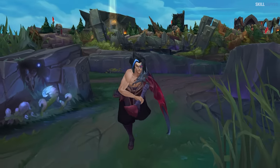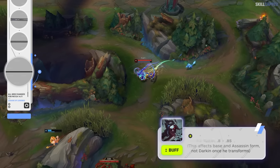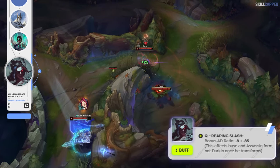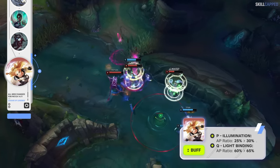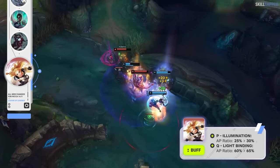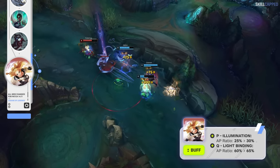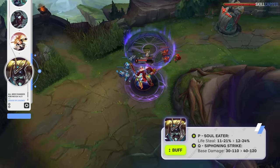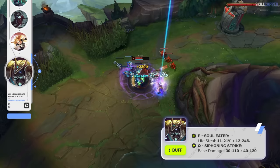Blue Cane got decimated last patch by nerfs, so Riot's throwing back in a buff to help him out — Q bonus AD ratio for base and assassin forms will be increased from 80% to 85%. A few buffs are also on the way for mid lane Lux, with her passive AP ratio going up from 25% to 30%, and Q AP ratio being increased from 60% to 65%. Nasus is also getting buffs, with his passive lifesteal being increased and Q damage going up by 10 at all ranks.